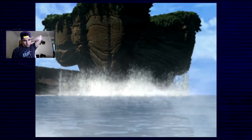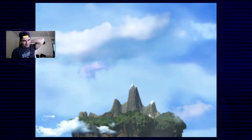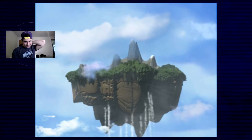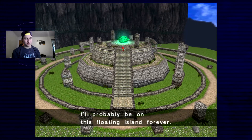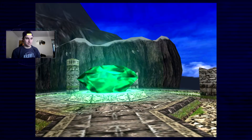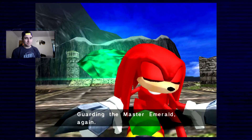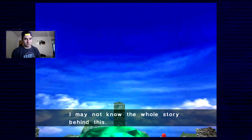This is not the world we were just in, by the way. This is way cooler than where we've been. Okay, bye. Great. I'll probably be on this floating island forever. Knuckles, you're being dramatic. Guarding the Master Emerald again — is that really Knuckles' job in the Sonic universe? Just to babysit a stupid stone?